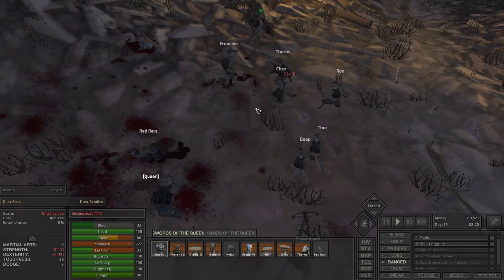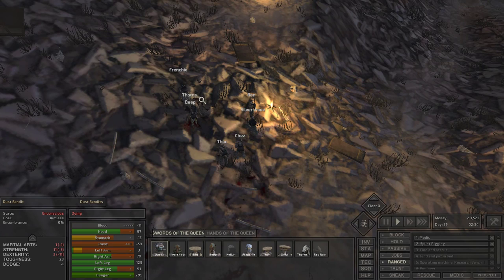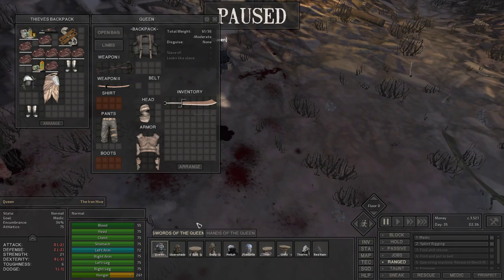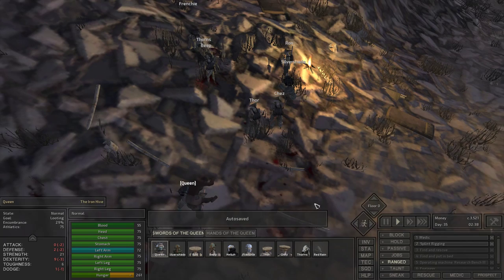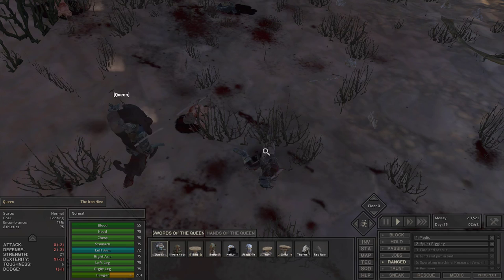That bandit went down. Queen is going to pick up the dust boss so he doesn't squirrel away. Taking a look, that dust boss's blade is actually pretty good — I'm going to give that one to Ron. Ron's going to dump his old blade because it's not as good. Let's see — trade with Red Rain. Making the bone dogs carry all the stuff. They have pretty good capacity. I was trying to loot this guy who came to and fought us.